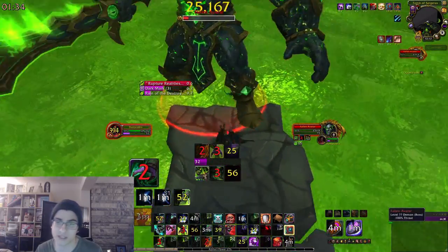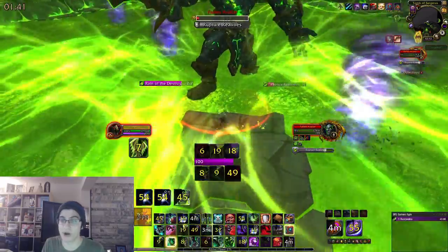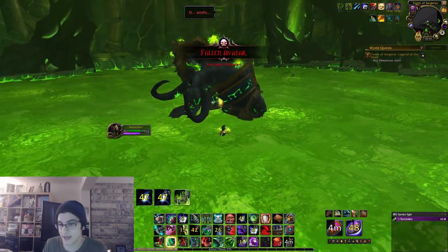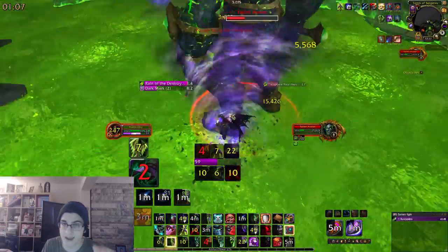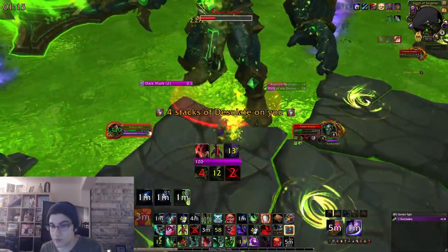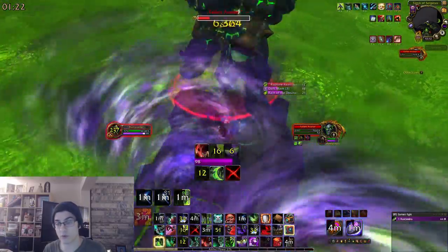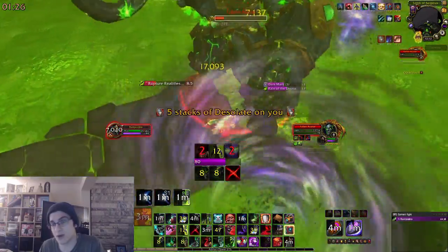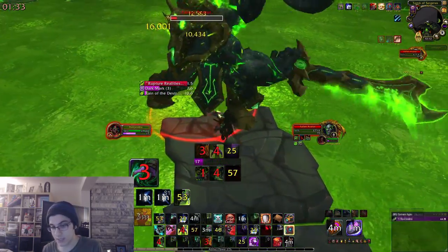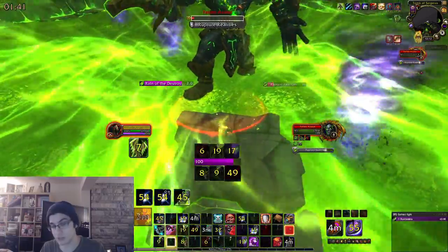This will probably take a couple tries to get used to. From there, drag him to the closest platform, soak Rain of the Destroyer if it's on your platform, and you'll get another Dark Mark. You need to kill the boss before he finishes the second Rupture Realities — you only have a few seconds after. A neat trick as a Demon Hunter: if you double jump over the lava you won't take any damage, giving you extra seconds. This is a major DPS check — you essentially have maybe 30-40 seconds to kill the boss. With Castle Nathria gear I just barely managed it. Most of you probably won't be able to solo this right now, but it will become easier as gear improves.